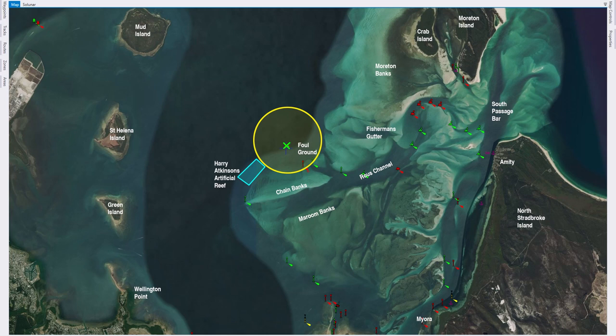The southwestern boundary of the foul ground pretty much butts up against the northeastern boundary of Harry Atkinson's Reef, so it's not very far from Harry's. If you're not doing any good at Harry's it's a good idea to flip over to the foul ground and have a try there, or vice versa. There's one main mark that I've got a green cross on that's very close to the centre of the foul ground. You can't miss it on the bottom — there's a big pile of rubbish down there and on a good day it's lit up with fish.